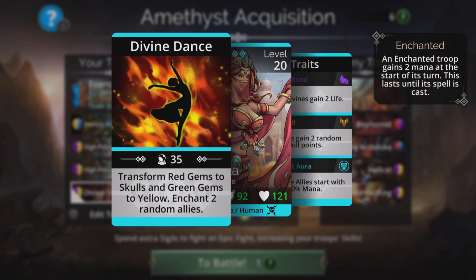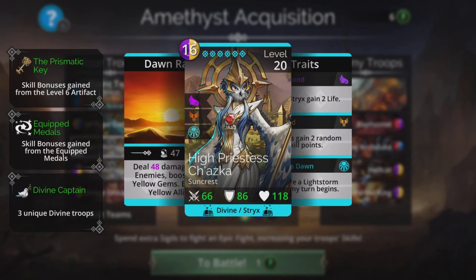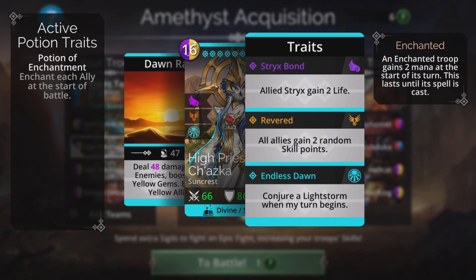We can look out for red to skulls for bonus damage, but mainly we'll be looking to charge up these two troops. The High Priestess Chaska deals damage to all enemies based on your magic, boosted by yellow gems, then blesses all yellow allies — and we have an all-yellow team. Bless is kind of like a super cleanse: you're cleansed and made impervious to all negative status effects — devour, mana burn, and mana drain. She also conjures a light storm when your turn begins, which is yellow.